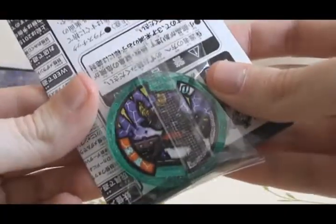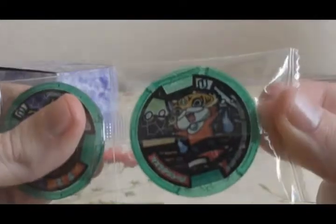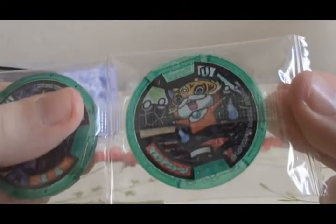Pack number 7. First medal is Kuro Oni — not a boss medal, but a U medal. And the next one is Masked Nyan — another Jibanyan variant. That's funny, I like that one.